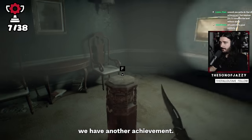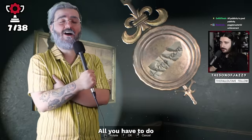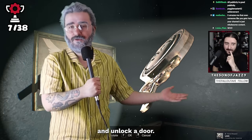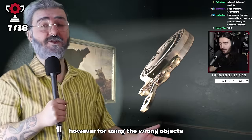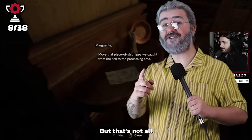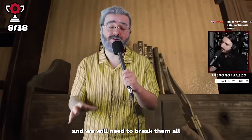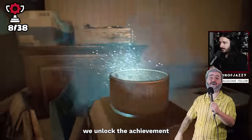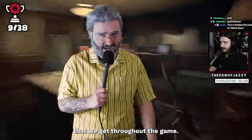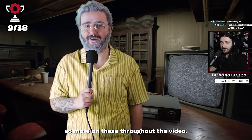In the next room we have another achievement — randomly there is a shadow plinth. The shadow plinth puzzles are an absolute staple of the Resident Evil franchise. You find the right object that, when shone on the plinth, casts the shadow of the painting and unlocks a door. For using the wrong object and trying to be sneaky, we instead unlock the achievement 'Nice Try.' We also find our first Mr. Everywhere trophy — these are collectibles we need to break all of for an achievement. For defeating the first one, we unlock 'Here, There and Everywhere.' We have to collect antique coins, files, Mr. Everywhere, and tapes — the full shebang.